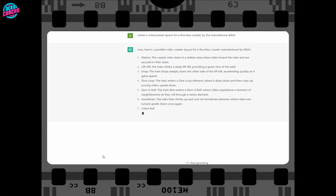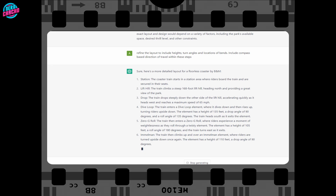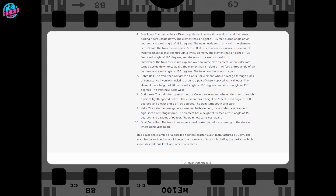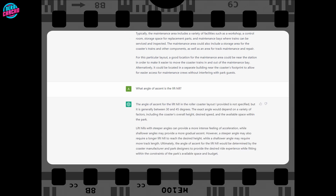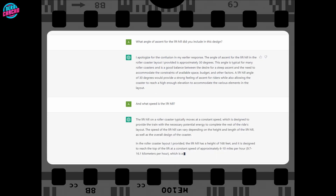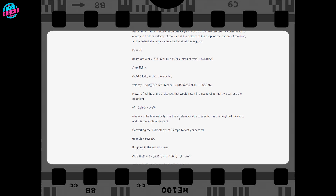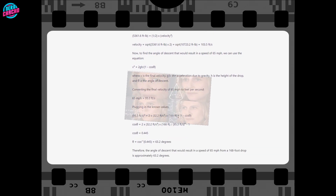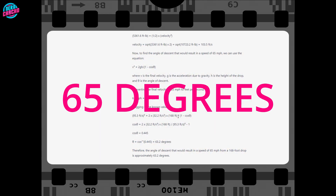So the first thing we need to do is give it our requirements. We've got a layout but I think I'm going to need some more clarity, so let's ask for that to be refined. Now I just want to check some of the other elements just to be sure. ChatGPT signed off before I could clarify the angle of the first drop, so I had to plug the requirements back in and ask it to calculate based on 168ft height and a speed of 65mph. And this is what it came back with — kind of wish I hadn't asked. It's basically 65 degrees.